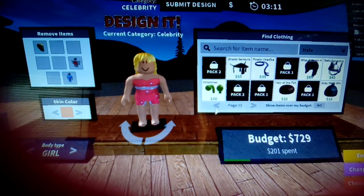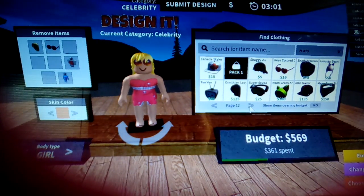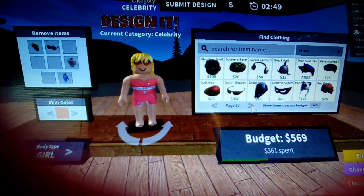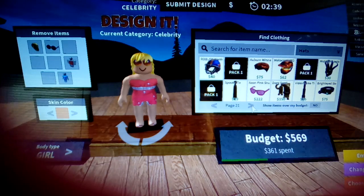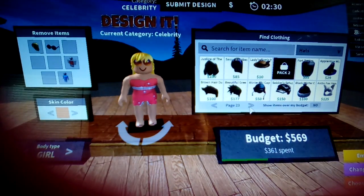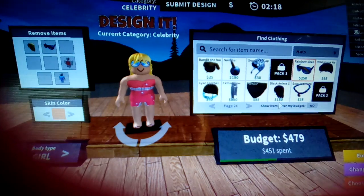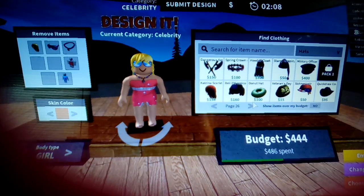I need like sunglasses — I like these ones, those look nice. Ooh, rainbow shades! What do those look like? Yes, we're doing the rainbow shades. I need like a necklace or something — if I find one that matches, I will put it on.